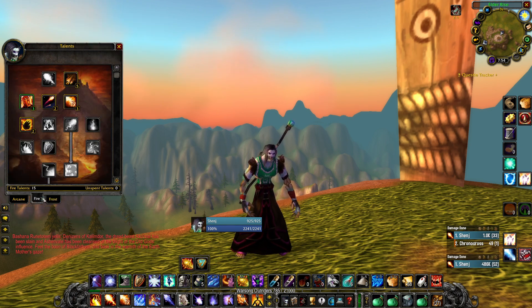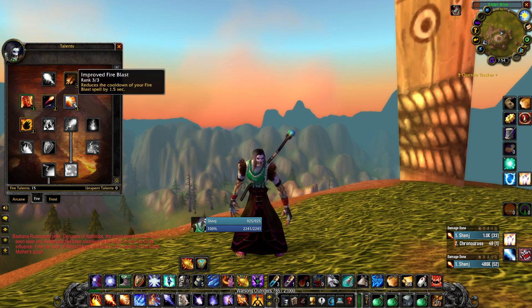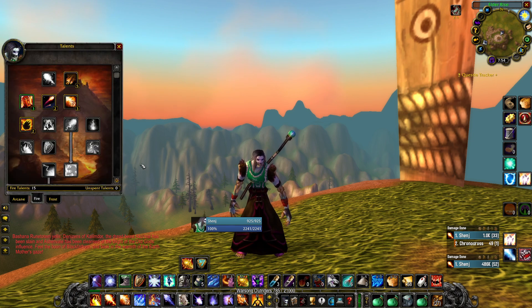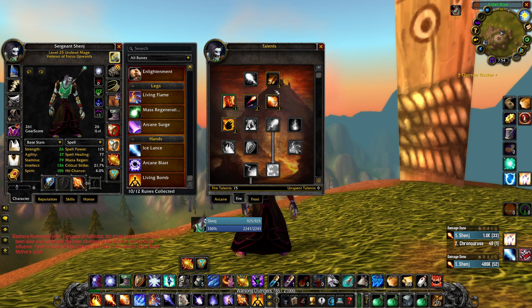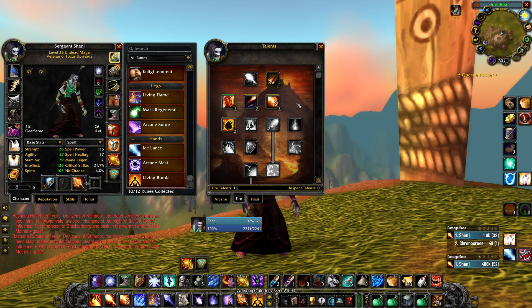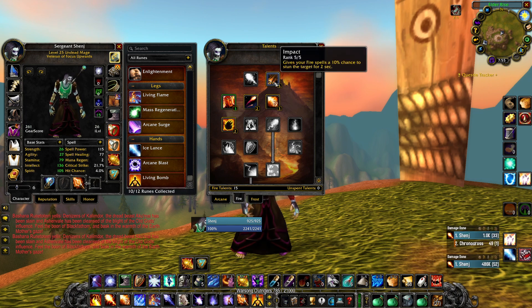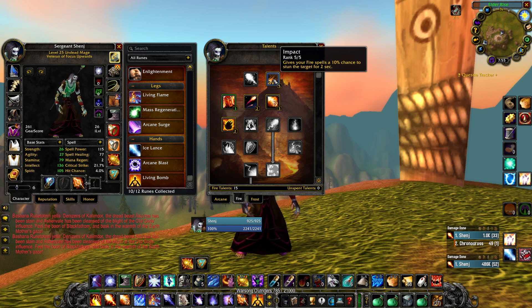Also one point in Precision. The reason why I put three points in Improved Fireblast is because combined with Living Bomb you can actually proc your Impact very often, which gives you a lot of time for spacing. There are not many classes that can get out of CC at this level — they cannot negate the stun — which is why I prefer the Impact proc over slow. It's RNG-based, but you can almost guarantee at least one Impact proc during a fight.